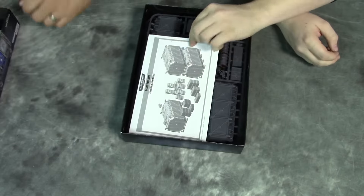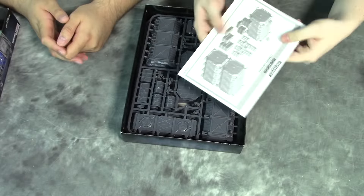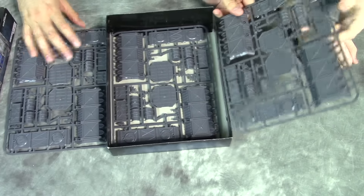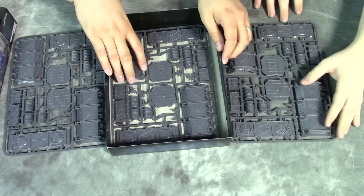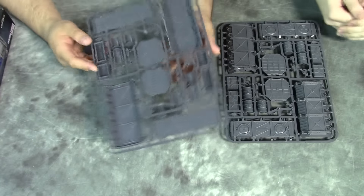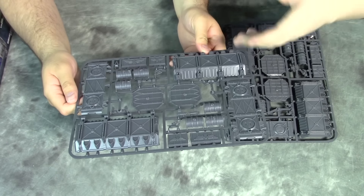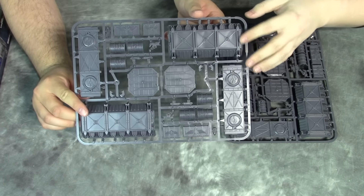Alright, let's open it up — what's in the box? We've got the sprues; looks like three of the same sprue. We'll pull one out and take a look. These are front and back pieces. For a terrain piece, they're really well detailed, which I really enjoy.